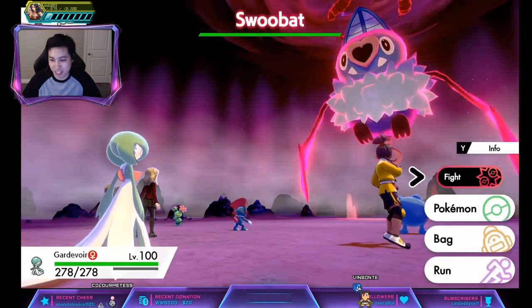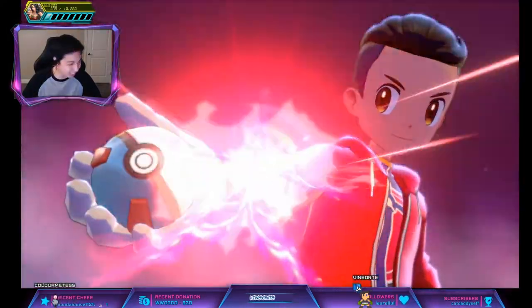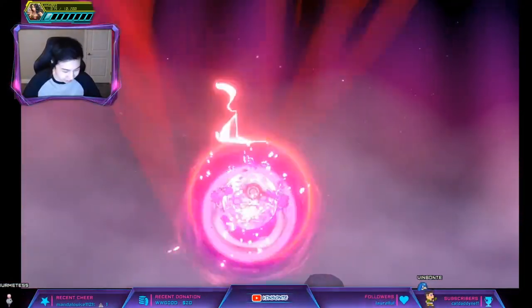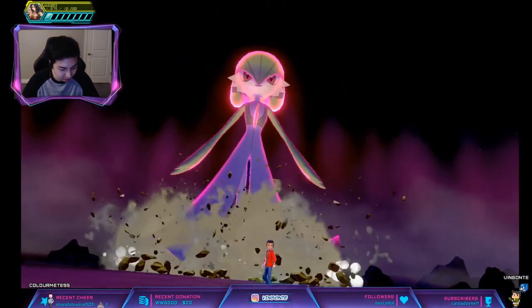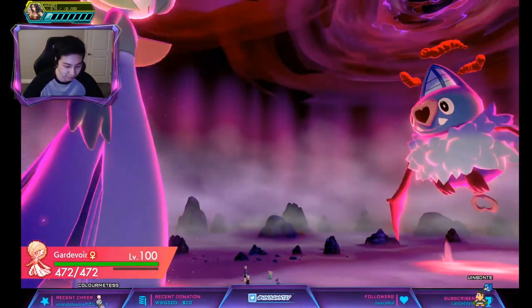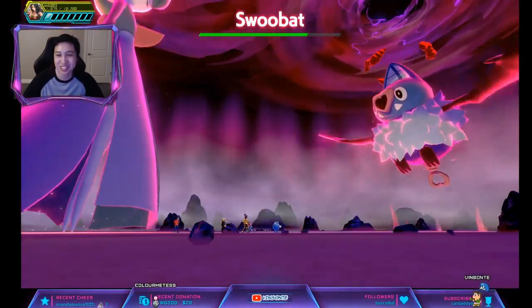I'm going to straight Dynamax. And then we'll do some STAB, or I can go for effectiveness and do Max Lightning. Let's go. Alright, Sucker Punch — hit them first so the shields will come up.